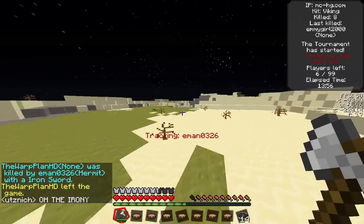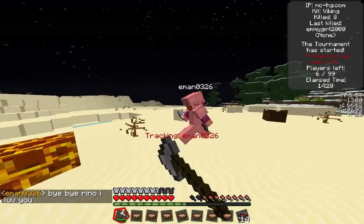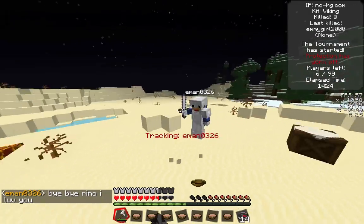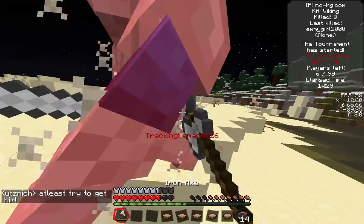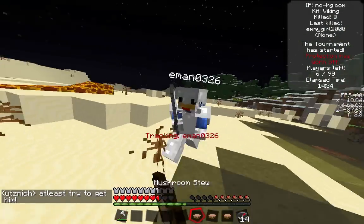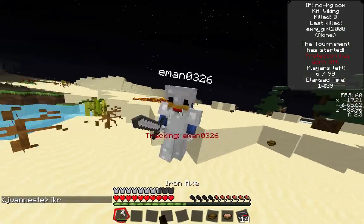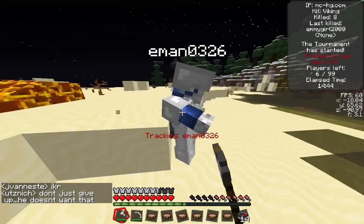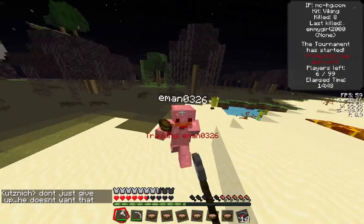I'm going through the desert trying to find the next person on my compass, Eman0326. Here he is — he has full iron armor. He tries to go with the lava at first, but then starts hitting me with an iron sword. I have a diamond sword equivalent which is going to be better, but he does have a reach advantage with his sword. Viking gives you the offensive ability but it's not always the best for PvP. I have to watch out for that lava — lava can be deadly.